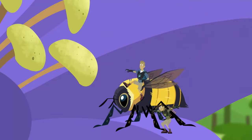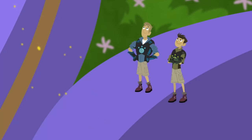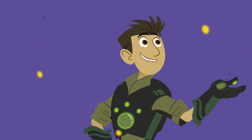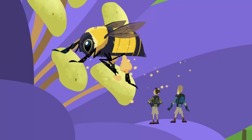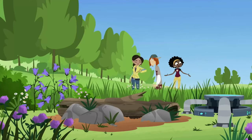Oh, nice landing, Bumbles. When you crawl into a flower, pollen gets all over you, helping spread pollen from flower to flower so the plant can make seeds and nuts. It's very important work. But Bumbles, they're not going to see us in here. They must be around this area somewhere.